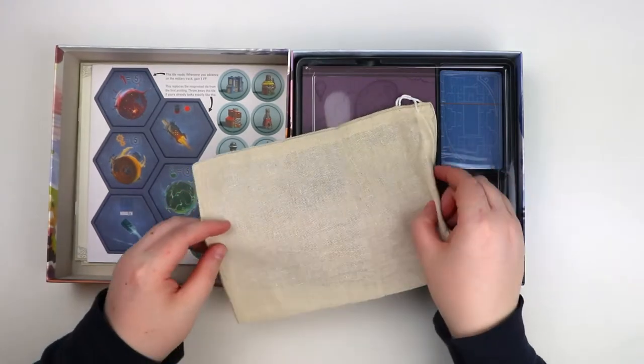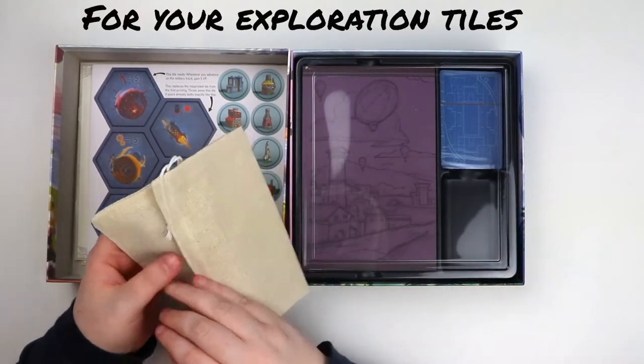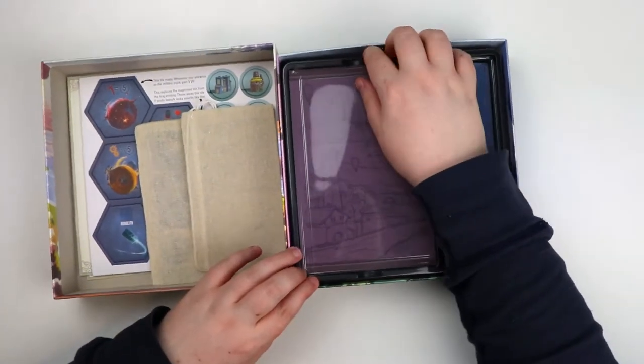We have a muslin bag — curious! And as we know with Stonemaier Games, they always do a good insert. This is no exception. We've got the clear plastic lids.